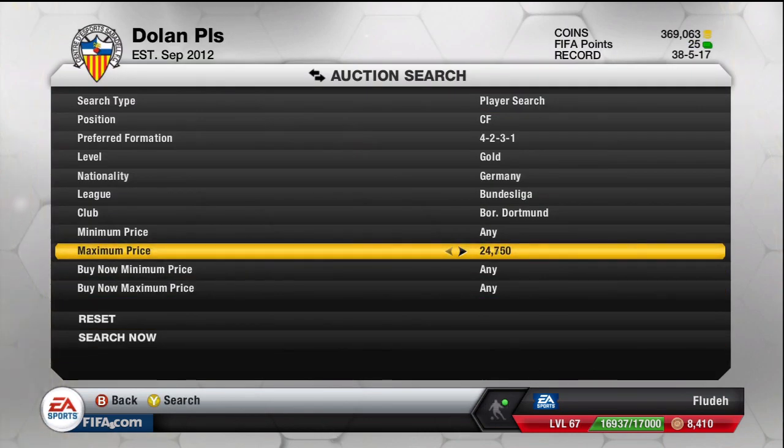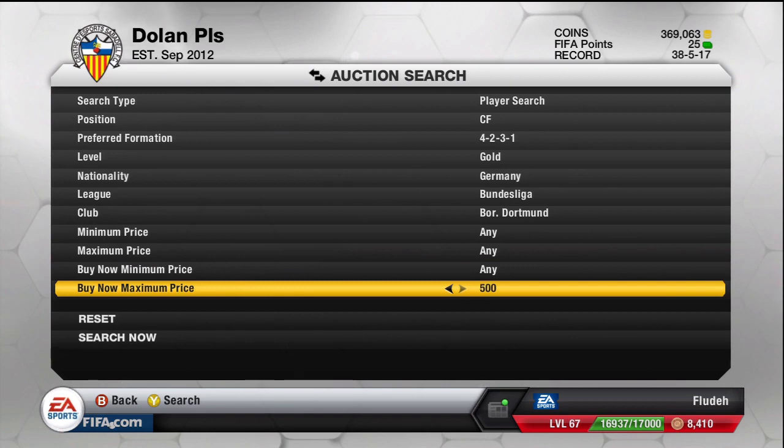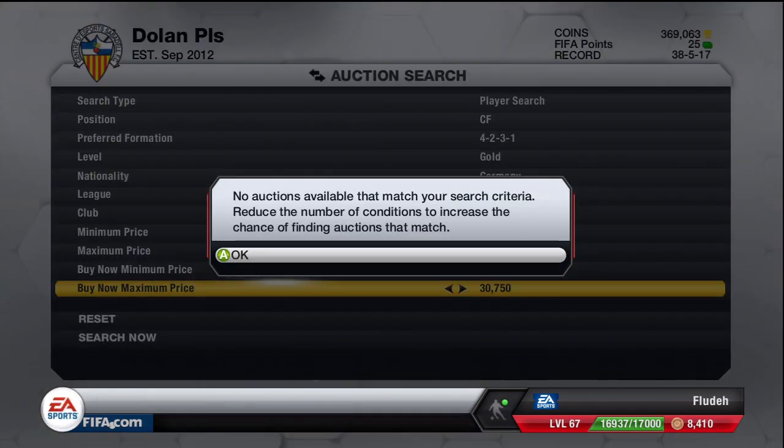He probably could go up to around about 30k. I didn't actually know his average buy now at the time when I was recording this, but after looking it up I think it's around about 36k, and that's mainly because he's had an inform. His inform was a left mid, and normally when a player gets an inform, their normal card goes up in price.